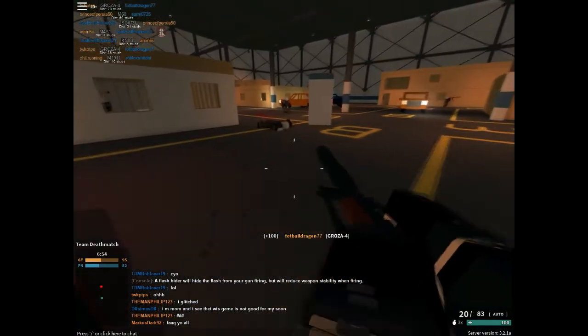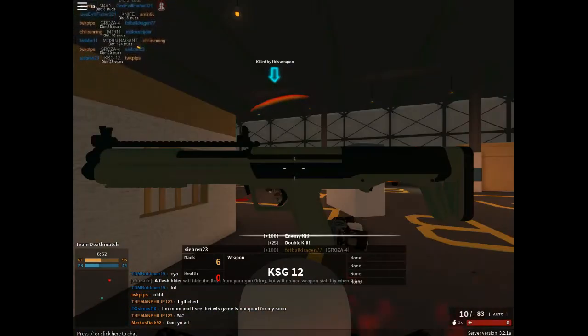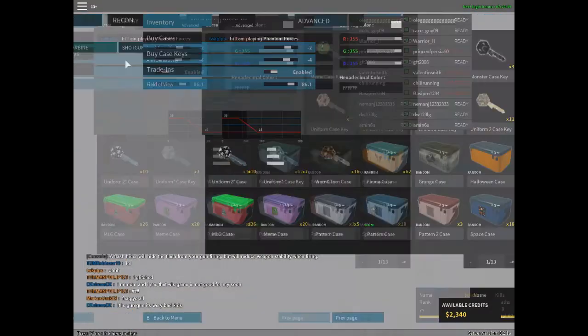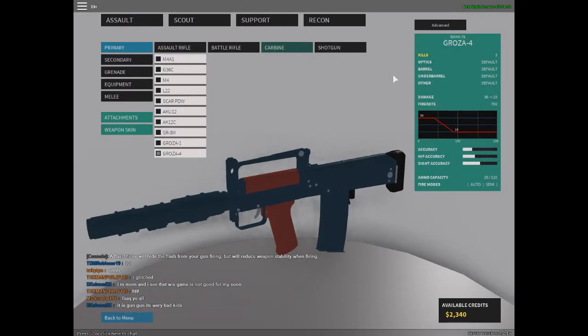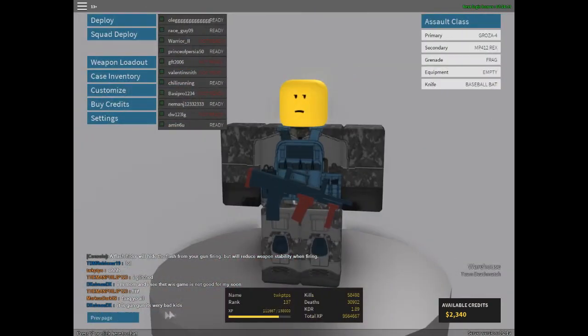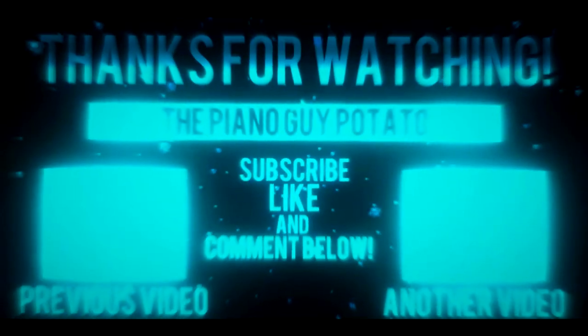Got that guy — just running around. I died, so now let's look at the statistics for the Groza 4. It's locked at rank 79 — frankly I don't think it's worth it at rank 79, because there are a lot of guns lower than rank 79 that are much better. Fire rate is 700, damage is 36 to 19 — it's all okay, nothing much. But it only has 20 rounds in the magazine, which isn't a lot, so it's not a very good gun really. It's decent — that's pretty much it.